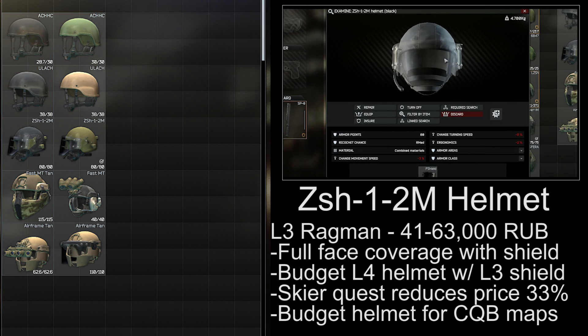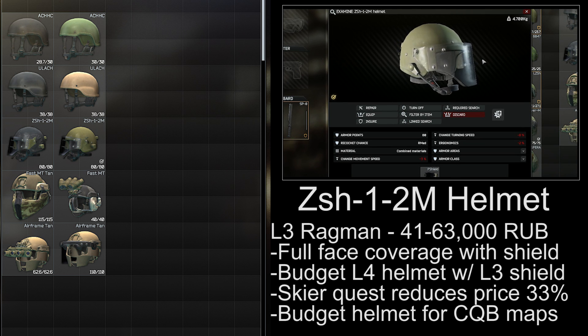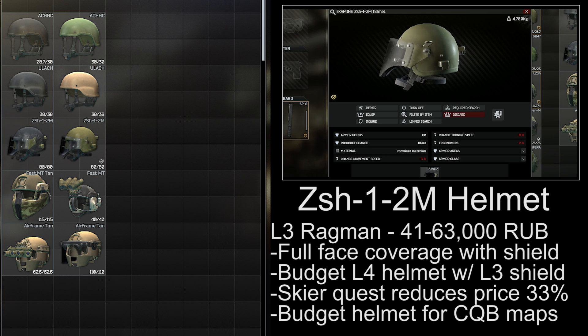The ZSH helmet is available from level 3 Ragman for 41,000 to 63,000 rubles, with a face shield also at level 3 for 14,000 rubles. It gives you full level 4 armor around your head with a level 3 face shield at a very modest price point. If you complete Chemical Part 4 and hand it in to Skier, it gives you a black version at a 33% discount, making it a straight upgrade over the Kiver M helmet at the same price.